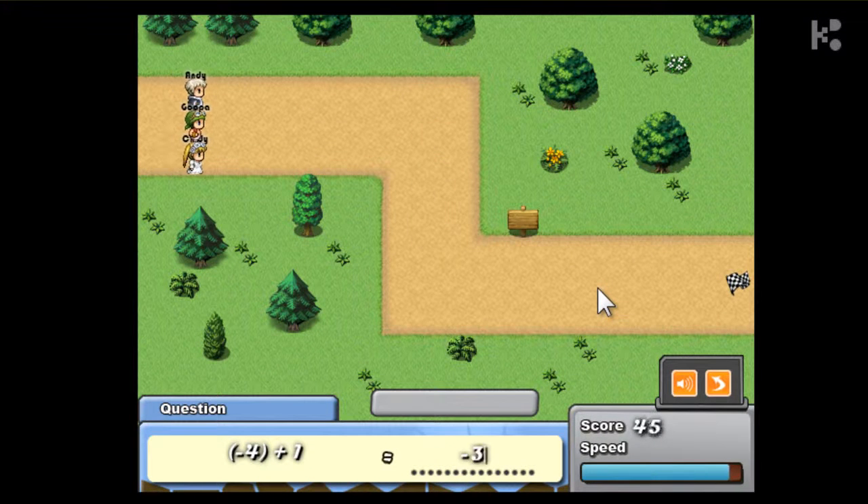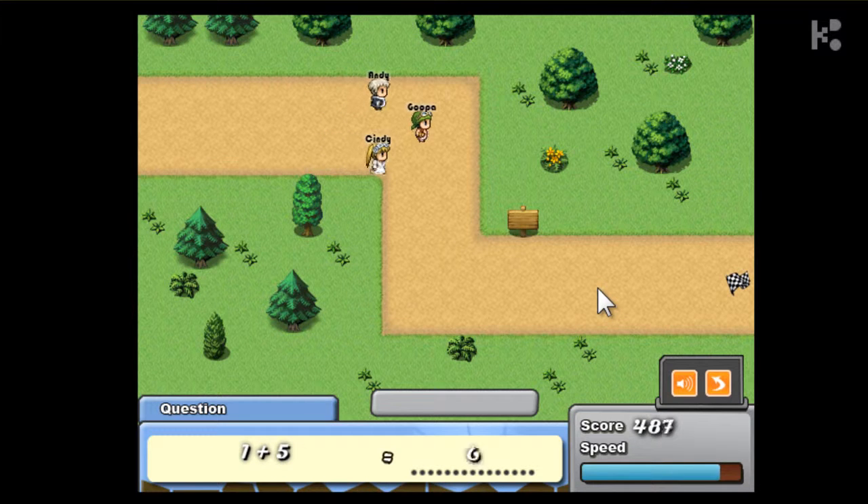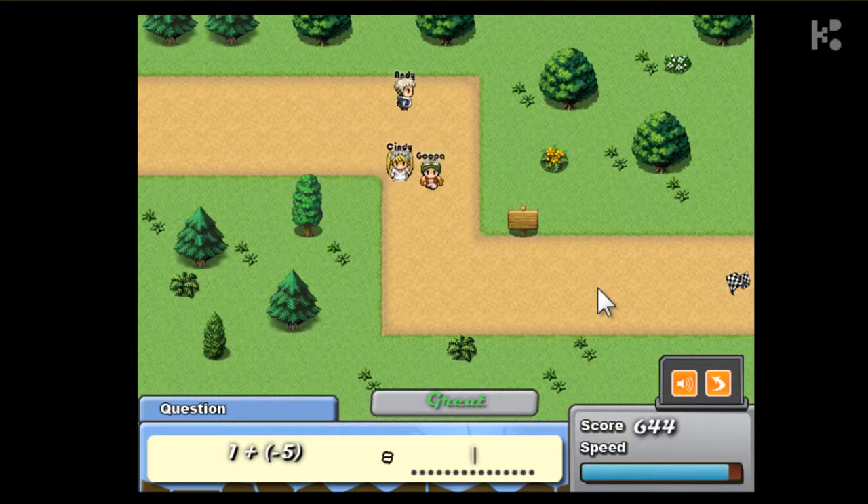Green Knight, go! 10 plus negative 5 equals 5, and 1 plus 5 is 6. Yeah, I got it! Great! 1 plus negative 5 is negative 4. Yes, I got it!